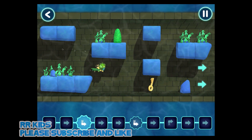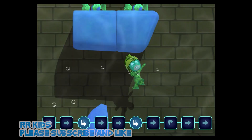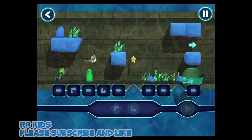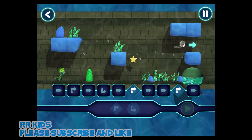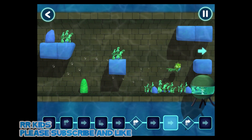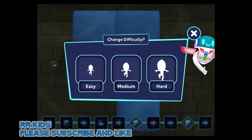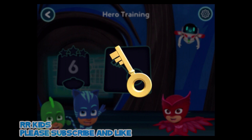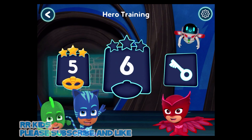Good job! Tap this button when you want the hero to start moving. You did it! Let's help Gekko through these underwater canals. Stage complete! Now, let's see what happens when you tap the play button. Level complete! I think we can try a harder difficulty. Secret level unlocked. You've unlocked a new level. Which level shall we play?